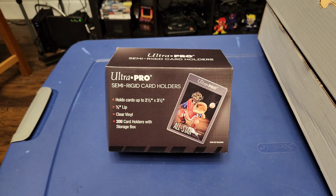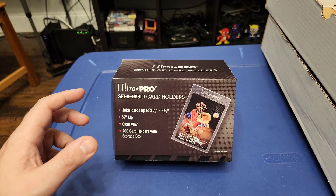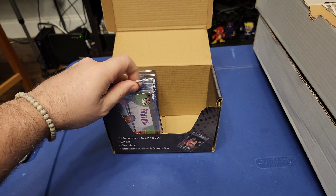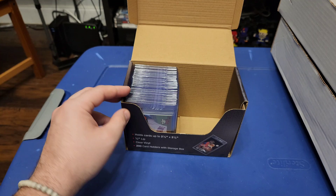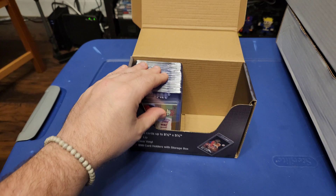First off, I want to show you this box that I found at Walmart — I thought it was a really cool value. Usually I go out and buy top loaders, you usually find them for $25 or $35 in a package. But I got this for $20 with 200 of these card holders, and it comes with a box where you can store them in. So I'm using the box for now, throwing everything into these card holders and putting them right back in here. 200 of these for $20 — not a bad deal.